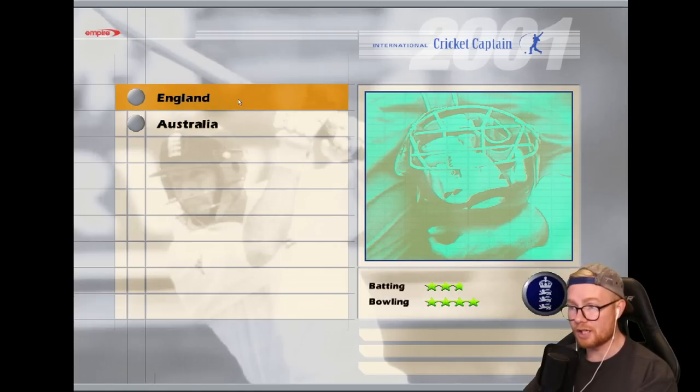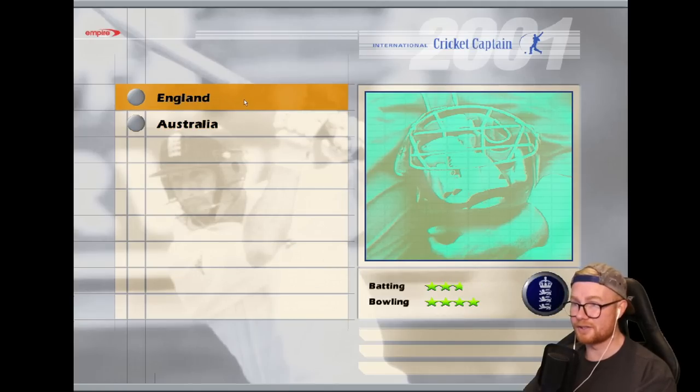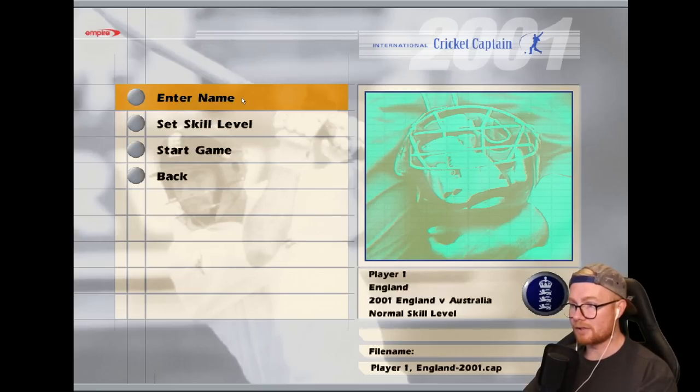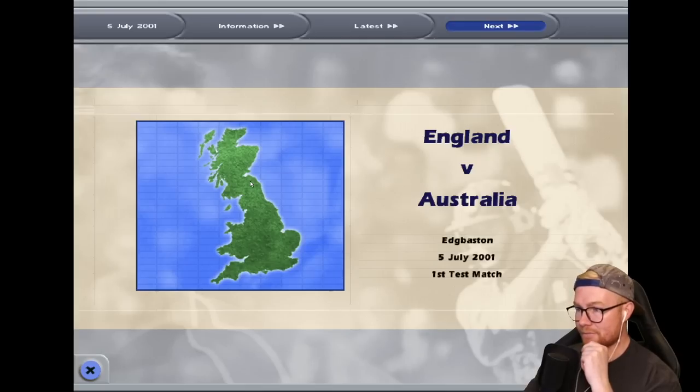I'm playing as England trying to get a bit of revenge. Looking at the batting and bowling, the English batting is pretty terrible compared to Australia's. Australia were the dominant team of the early 2000s — that was peak Australian cricket. You had Warne, Ponting, Brett Lee, Glenn McGrath. They had a sensational team and England got absolutely smashed. If you haven't played Cricket Captain before, there's not a whole lot of gameplay — it's more like being a captain, choosing fields and setting aggression for the batting.